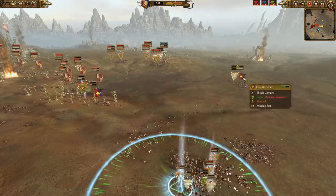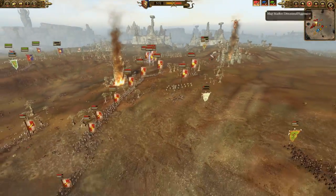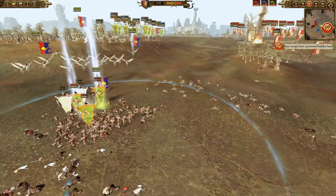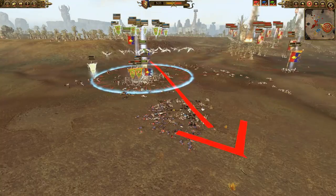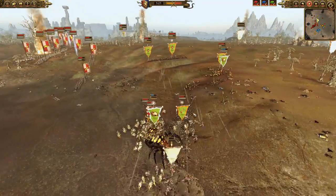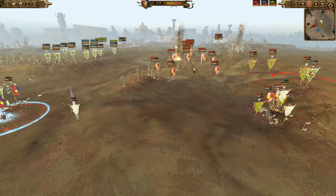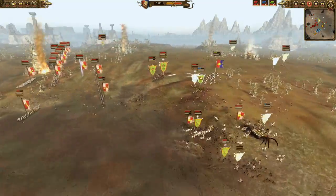I still have Grail Guardians running around — what I really need to do is run them through and silence those units. The Demigryph Knights are coming down this way, which is not good for the Spider and not good for these Knights, who are not going to do at all well against Demigryph Knights. But you can see my Lord is going to come in and do a ton of damage to Wurzag, and then I'm going to bring my Pegasus Knights over into the back to trigger that recharge penalty and try to clean this up once and for all. Definitely making some micro lapses here as the game progresses.